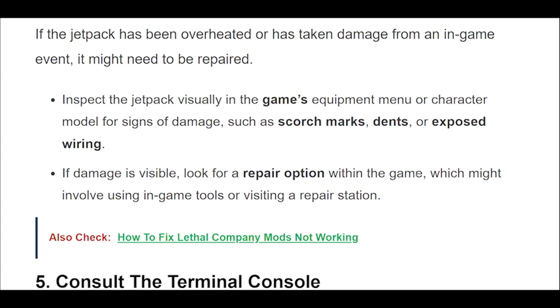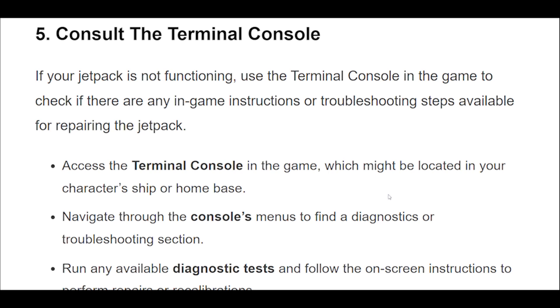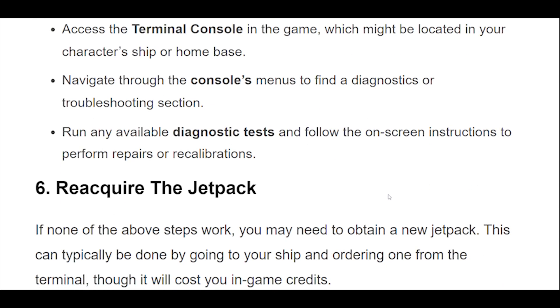Consult the terminal console. If your jetpack is not functioning, use the terminal console in the game to check if there are any in-game instructions or troubleshooting steps available for repairing the jetpack. Access the terminal console, which might be located in your character's ship or home base. Navigate through the console's menus to find a diagnostics or troubleshooting section, run any available diagnostic tests, and follow the on-screen instructions to perform repairs or recalibrations.